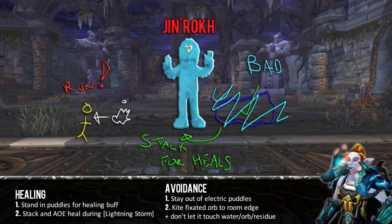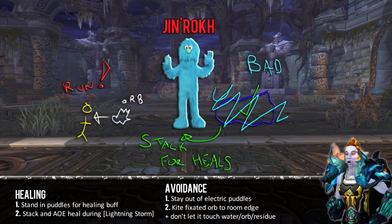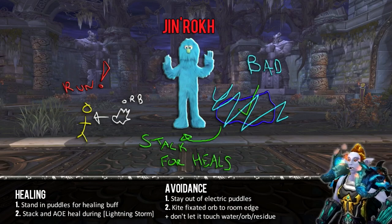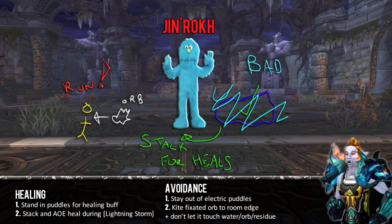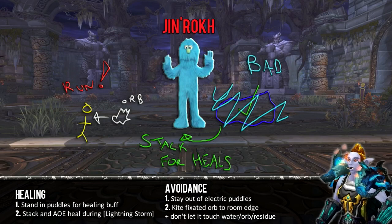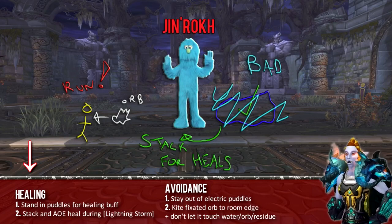The last mechanic to contend with is Focused Lightning. When you have a sparkly orb fixated on you, you need to kite it to the far edge of the room — the door you entered from or the tiny alcove where there aren't electrified puddles of death. Inevitably it will hit you, but you can't let it hit you while you're in a puddle or it buggers up your raid. You also can't kite the orb into another orb or the electrified residue from an exploded orb on the ground, or once again you will bugger up your raid.